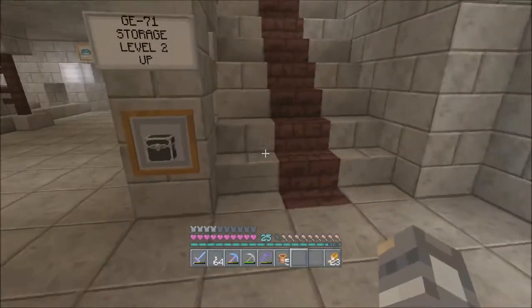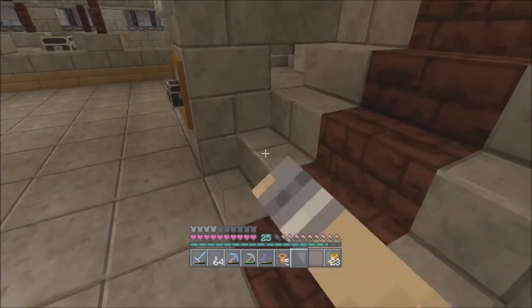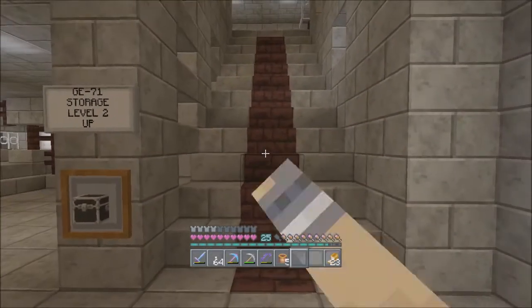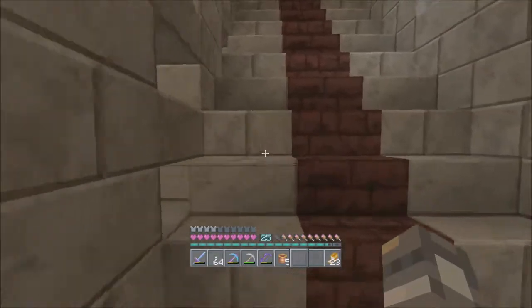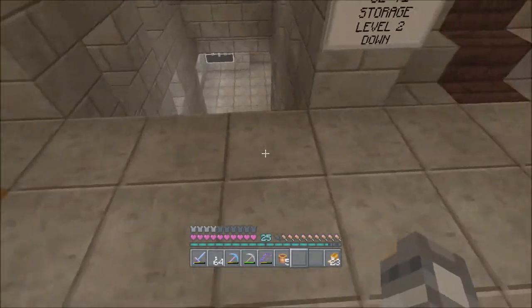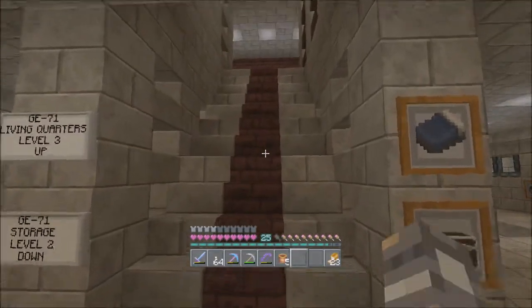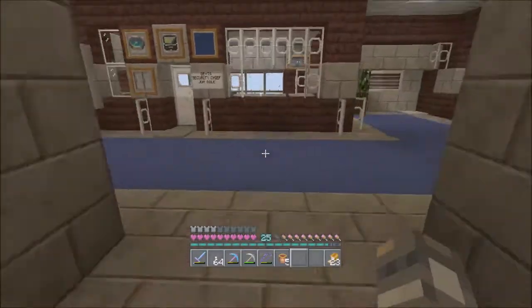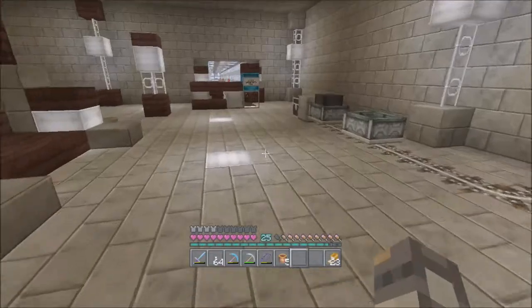I'm thinking about changing this out to quartz stairs and turning them like we did on the house on Radio Craft, then leaving this red, or putting the white up here and leaving the stairs flat. I want to put quartz right across here on each staircase and do that all the way up and see what that looks like. But I'd have to go get quartz for that and I don't want to do that right now.